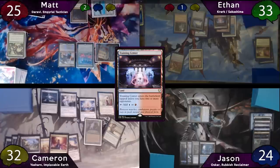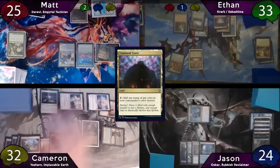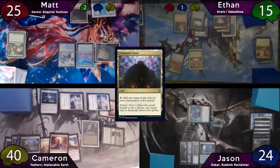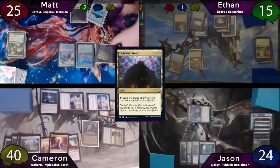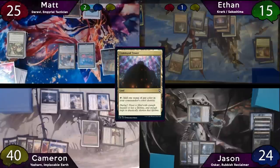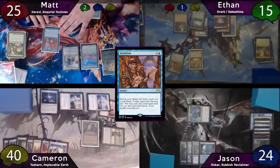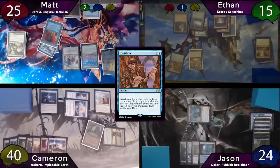On Cameron's main phase, he'll play a Command Tower as land for turn. He'll then move to combat and full swing everything at Ethan, and forgets that Elesh Norn has Vigilance. Ethan takes the full 18, and Cameron will gain eight life. The turn will just be passed to Matt, who loses his Crypt Trigger on his upkeep. Then on his pre-combat main phase, he'll make three blue mana and use it to pop off Intuition again, targeting Cameron. The three cards searched are Snap, Force of Will, and Silence, and Cameron decides to give him the Snap.